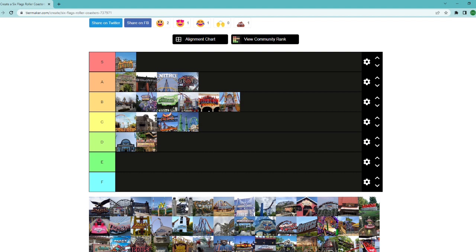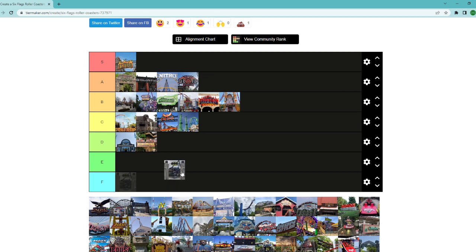Batman the Dark Knight at Six Flags New England — this is a tough one. It's better than Firebird because it's smoother and has a better layout since it wasn't converted from a stand-up. But it's still the lower end of floorless coasters — it doesn't do anything that special. It's an older ride, so that's where Batman the Dark Knight at New England lands.